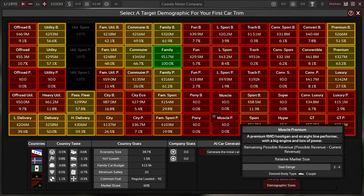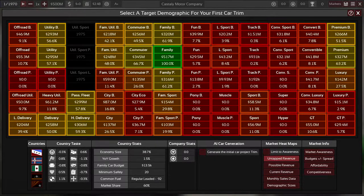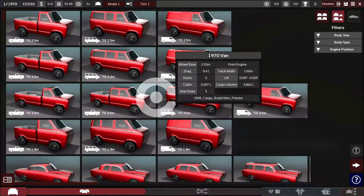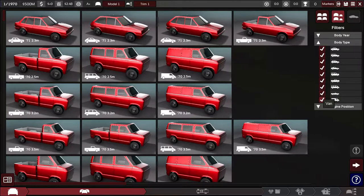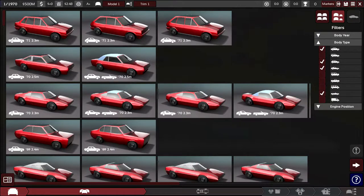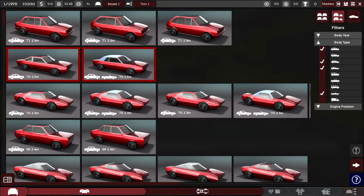We'll aim for the sports car segment and probably bleed into some adjacent demographics as they develop. For the body type we'll eliminate SUVs and wagons. We'll go with this coupe design — we could do a convertible as well if we want.